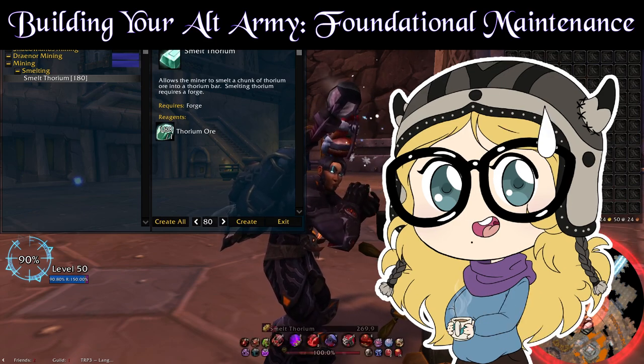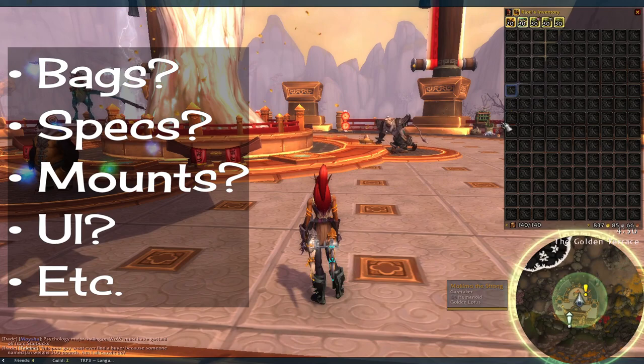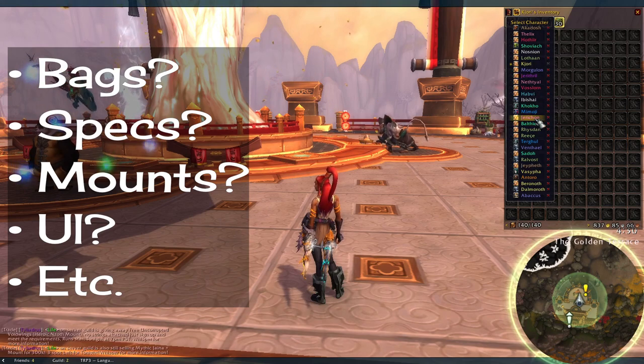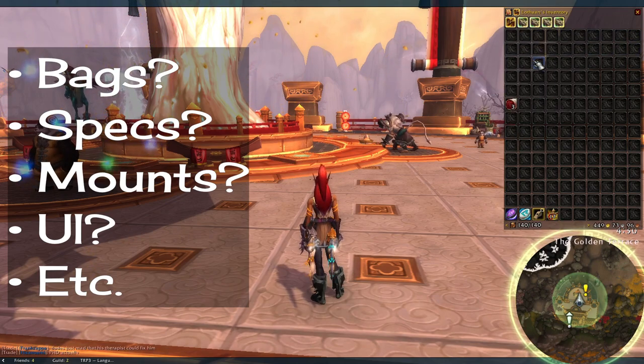I had a tough time coining the term for this topic, so we'll call it foundational maintenance. To put it simply, this topic is just making a checklist for yourself on what you need to do on every single alt. I don't mean leveling or quests — I mean quality of life, simple things that don't require a lot of effort. Let's look at my list and you'll see what I'm talking about.